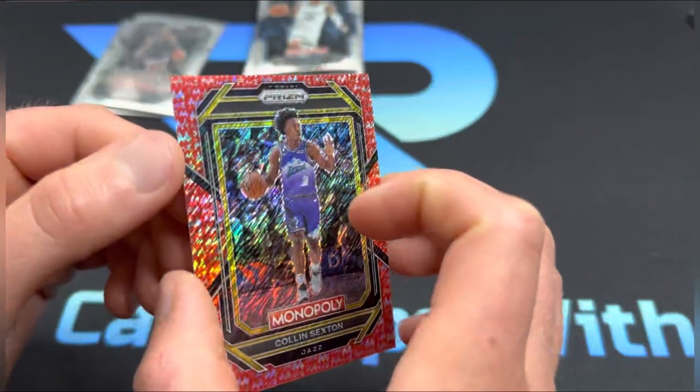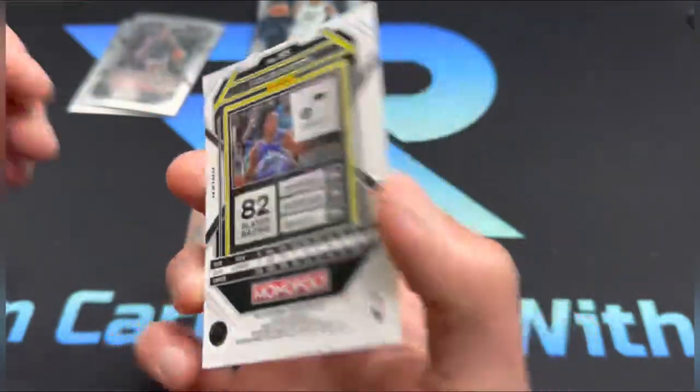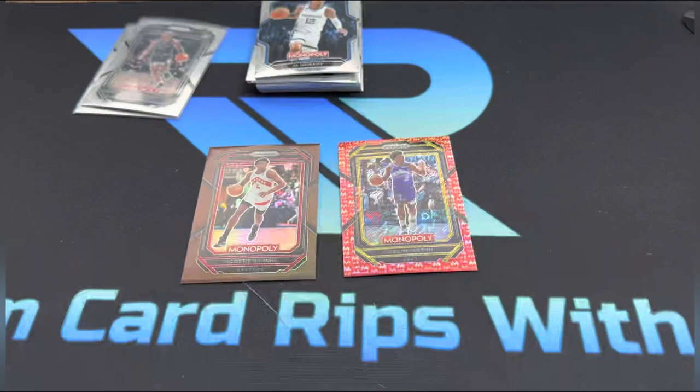Our two parallels: Scotty Barnes out of 249, and Colin Sexton — cool looking card, maybe a Monopoly money parallel — out of 100. That's it guys, that's all I have for you today. I hope you enjoyed this video. I'm gonna try to start posting more videos and not go on a six-month drought again. If you did enjoy it, greatly appreciate it if you smash that like button, and as always, thanks for watching — we'll see you next time.